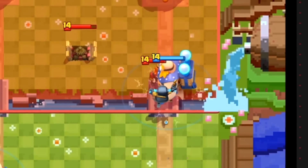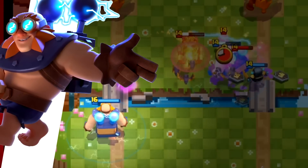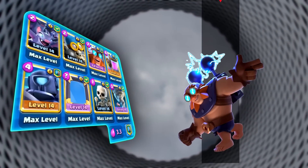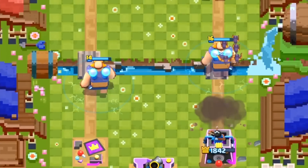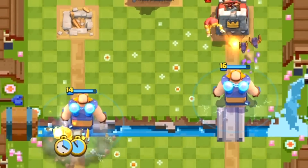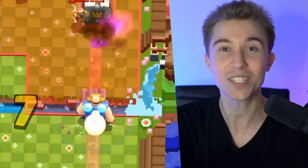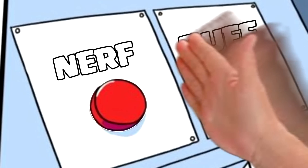Whenever your opponent uses the original counters on the Electro Giant, and you have a bigger, beefier level 16 one on the back, they're probably not going to have anything to stop the attack. Usually in Clash Royale, you have to cycle four cards to get back to the same card. But since you used Mirror, it counts as one of those cards. So with this deck, you can cycle Electro Giant, Mirror, and this needs an immediate nerf.